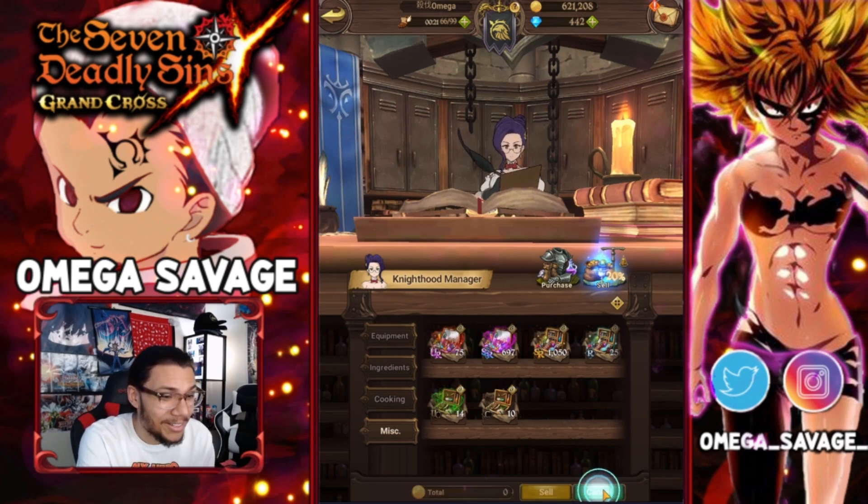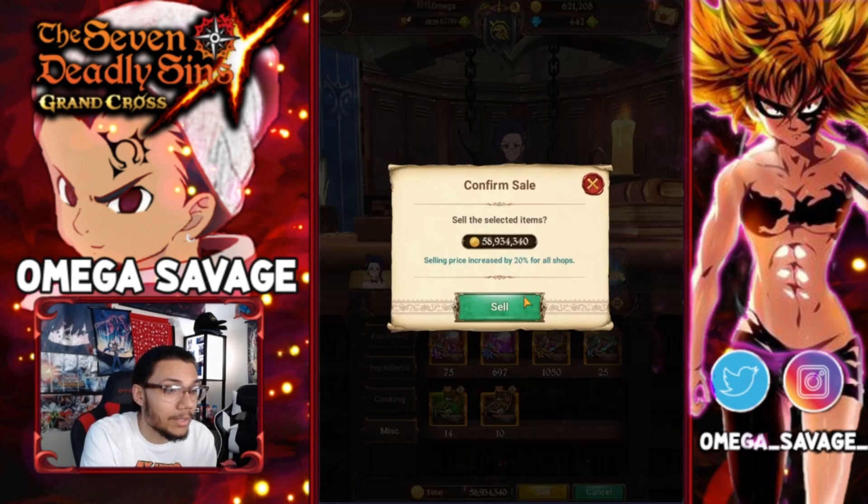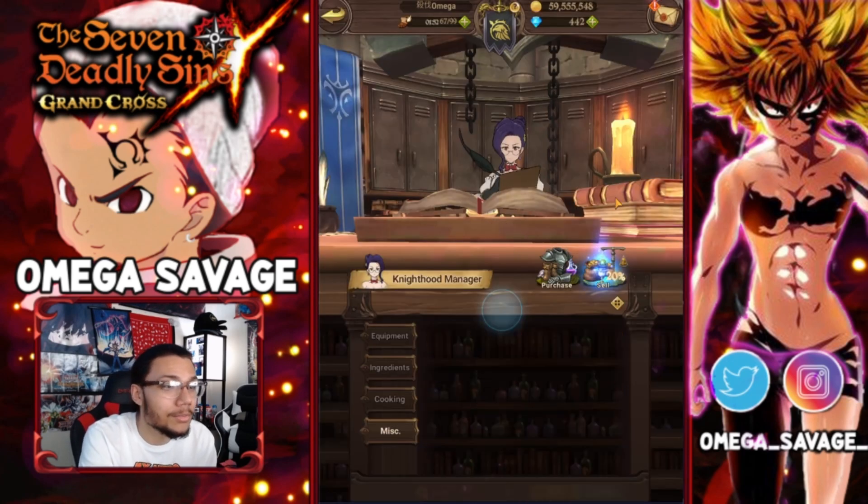So we're gonna sell all this right now. We're at not even a million — like half a million right now. Let's sell all of this. Look at that — almost 60k gold, and this is literally from eight hours of farming. I went to sleep, farmed it, woke up seven hours later, let it farm for another hour, and this is exactly what I got.